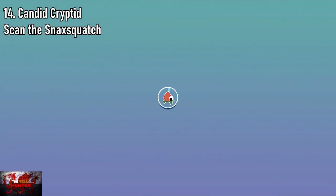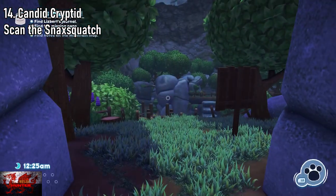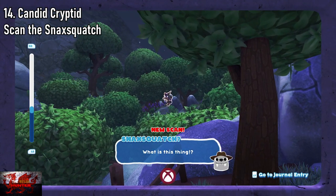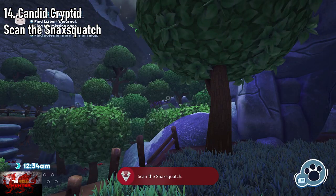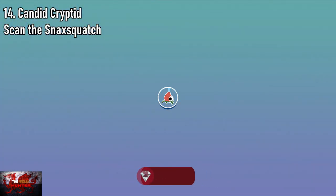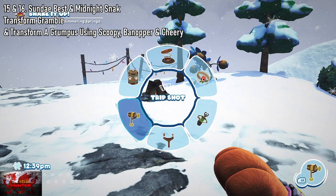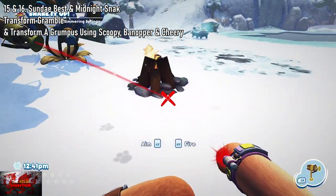Go to Garden Grove now at nighttime — make sure it's nighttime, very important. As soon as we begin, turn around, click on the right stick, and press the right trigger there to find the Candid Cryptid, the Snack Squatch. On the very final level of the game there is a Snack Squatch standing perfectly still, so if you want to wait till the very end of the game you can do that one as well — you don't have to do the Garden Grove one.